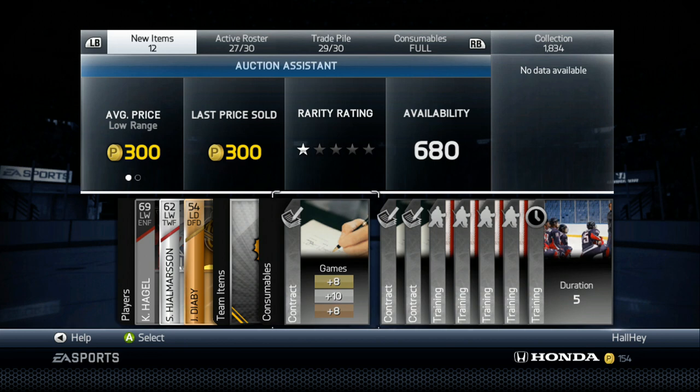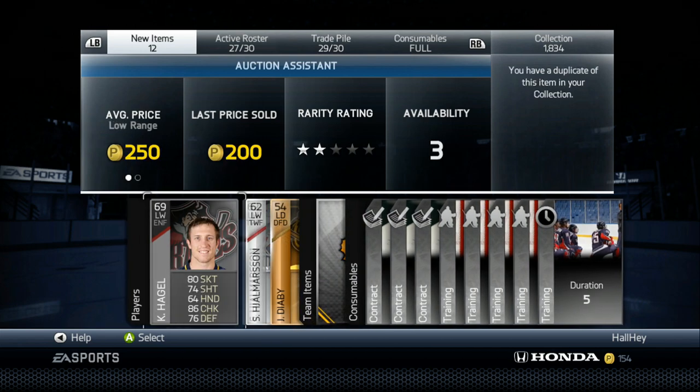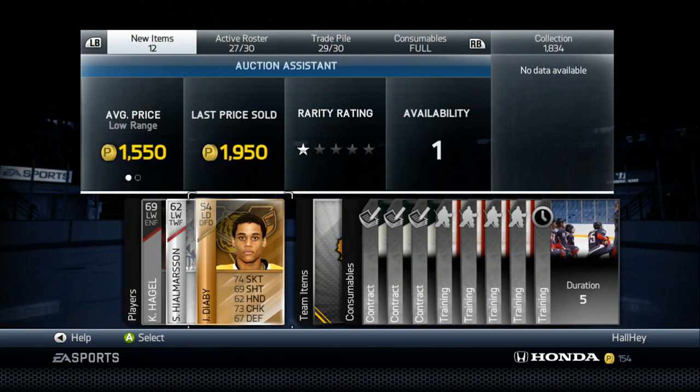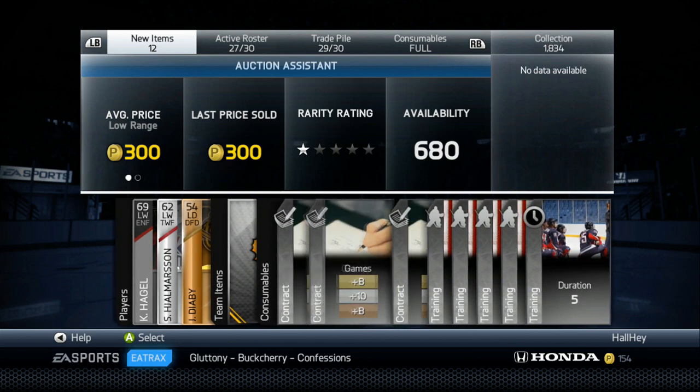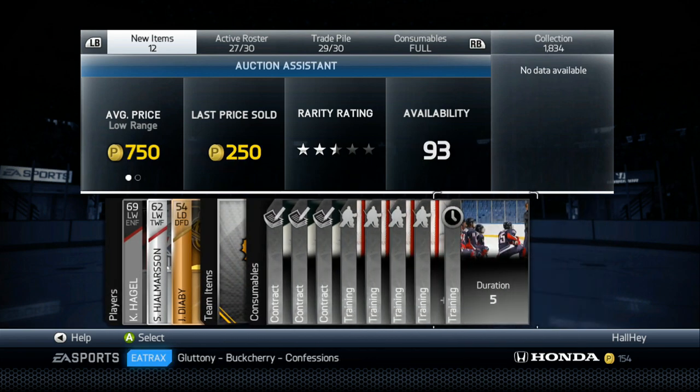If you were to just sell everything from the packs, that's your main mission — gather as many pucks as you can. You definitely make your money back. Just from this that's 3000, that's 3500, that's about 4000 with all the contracts, and with this that's about 4800. So you may double your profit just from selling stuff overnight.